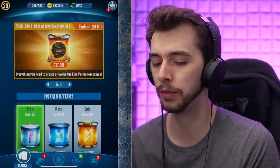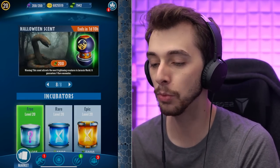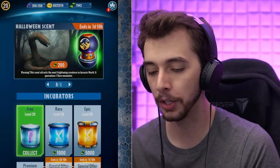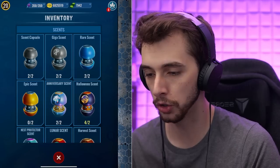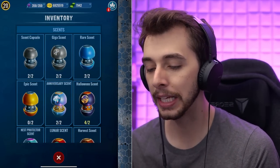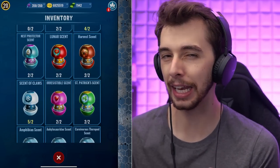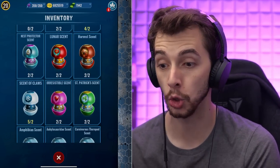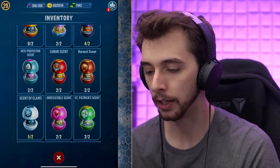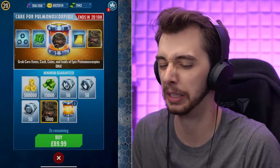You can buy two of those — another 200 scorpion DNA thingy as well. Oh, this is interesting — do I already have one of these? A Halloween scent? You can get all the atrocity ones. I have four Halloween scents, interesting. I deliberately keep these scents over the years because you never know when there might be a glitch where it's like 100% every time to get a super rare one. Now we have the scorpion in it.